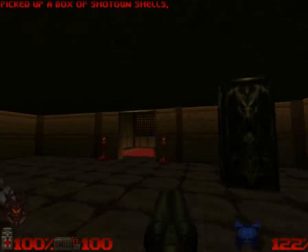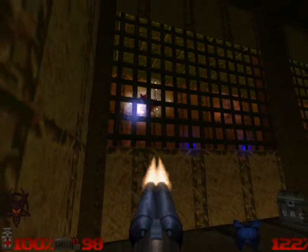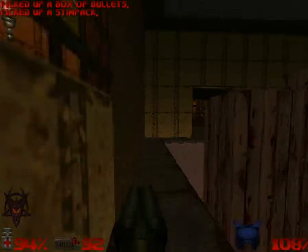There should be a switch over here. Okay, and that opens this up. And then all you've got to do is step out to drain the lava, and that lets you get at that armor later on. I'm also taking out these Nightmare Imps from here.